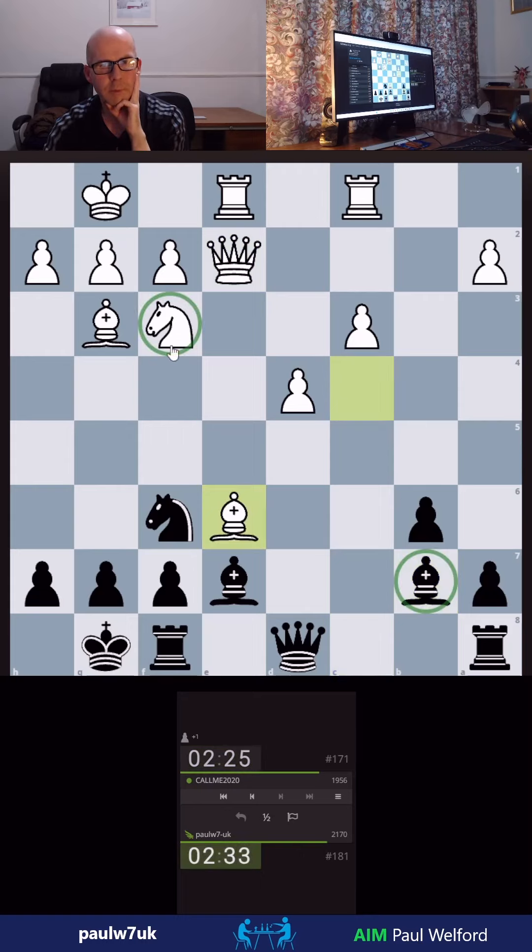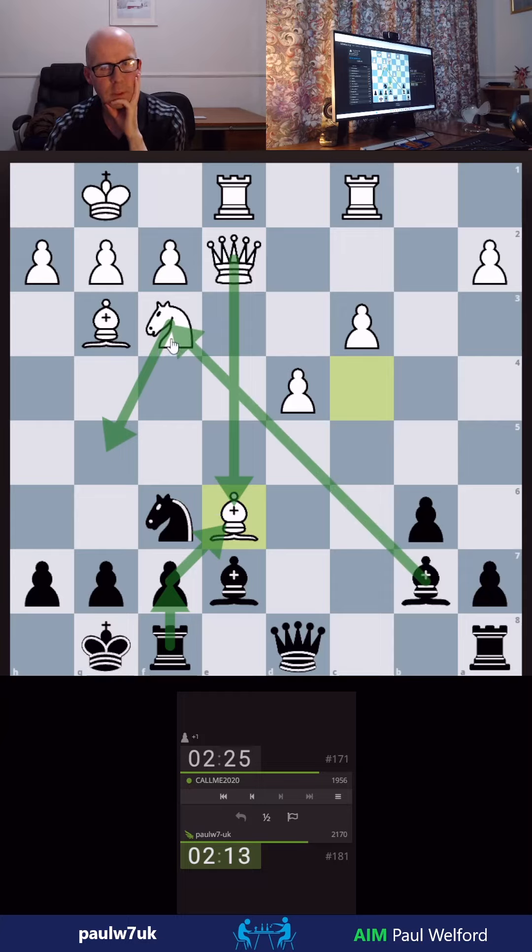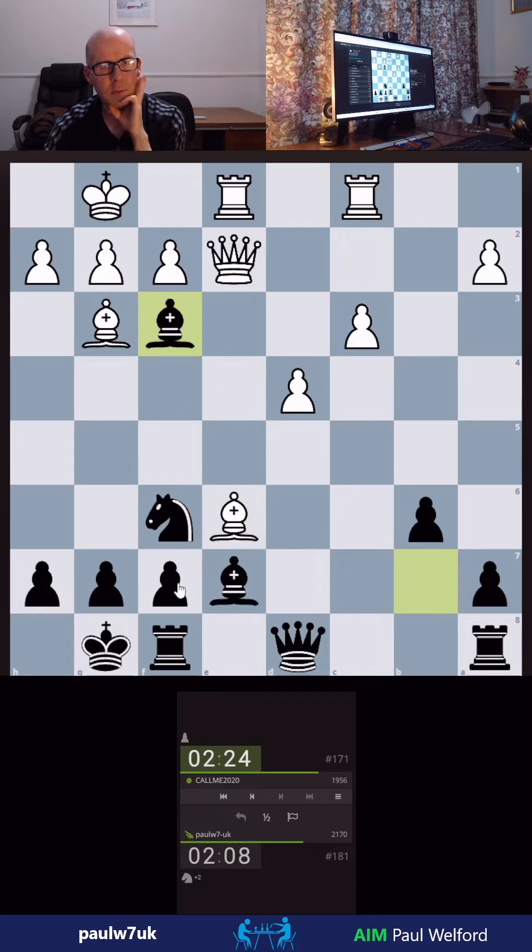Now we have the option to trade Bishop for Knight. Oh, he's gone for it — wow, I didn't expect that. Can I just take here? It was a pawn he took. So I take, take here. And he's got the deadly Knight down. So if I take here, he takes, I take, Queen takes. I think I have to take here.